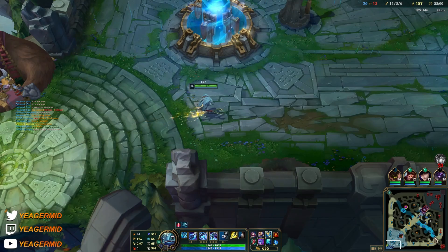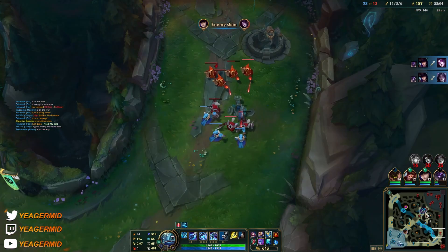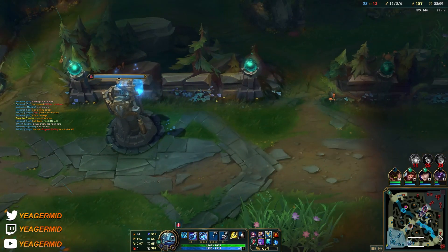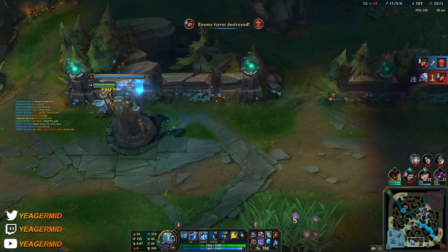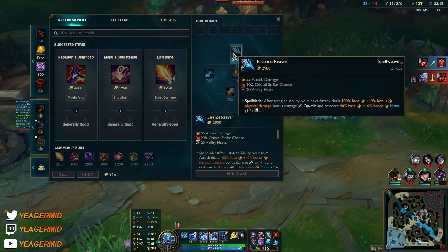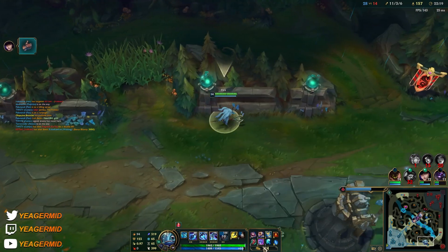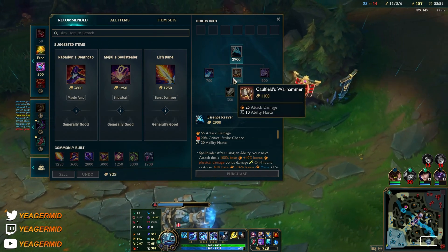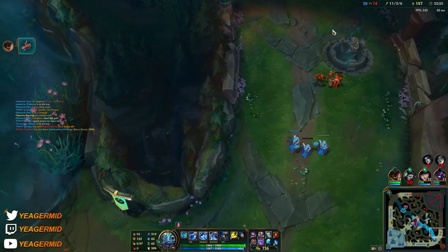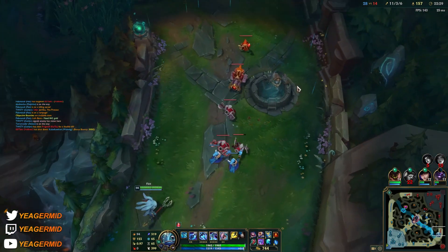I don't like getting Sheen by itself; I prefer to have the full component or the AP components. The only time I like to have Sheen is when I play Gangplank because you just spam your Q. But on AP champs I prefer to get the damaging components first because it helps with wave clear and the burst, then I get the Sheen at the end or just upgrade the item fully.